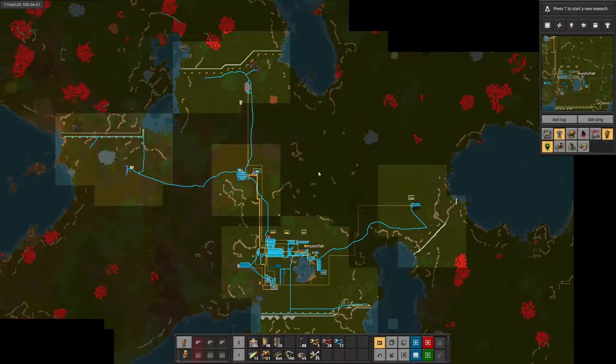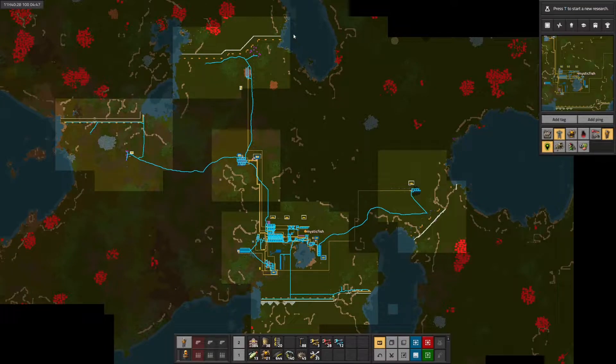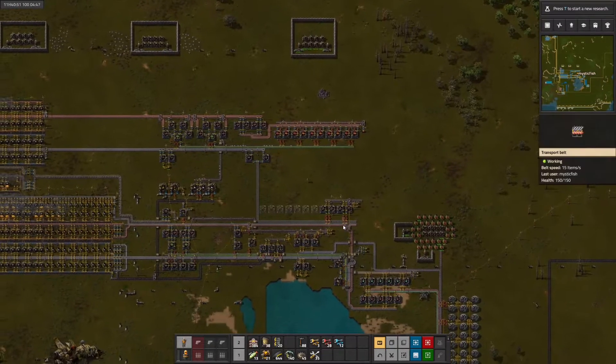Let us peruse the base selfie here. We recently got a border wall up here, tapped some copper over here. We have access to a lot more iron, more coal, more copper. We are concerned about where to get stone, possibly up here. But I think what we need to do is fix a problem with the Red Circuit production and then finish Blue Science.